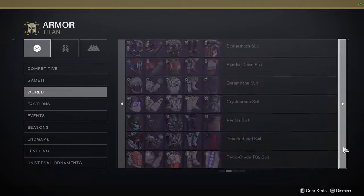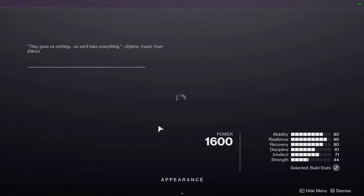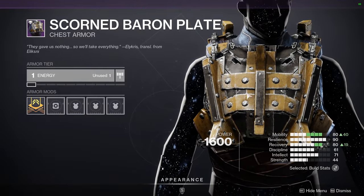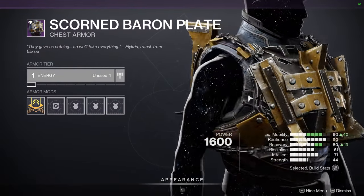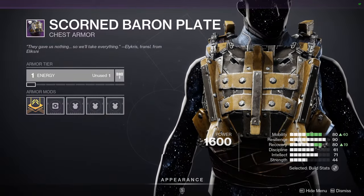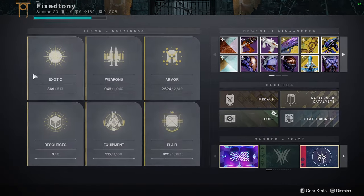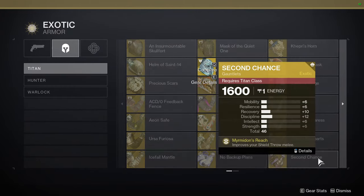The Scorn Baron Plate is super dope, especially when you combine it with the ornaments that the exotics have, which I'll show you right now.